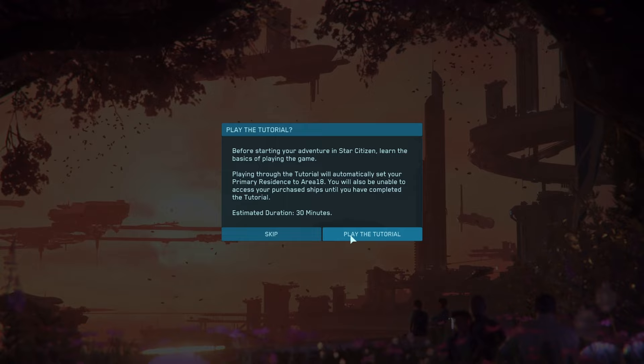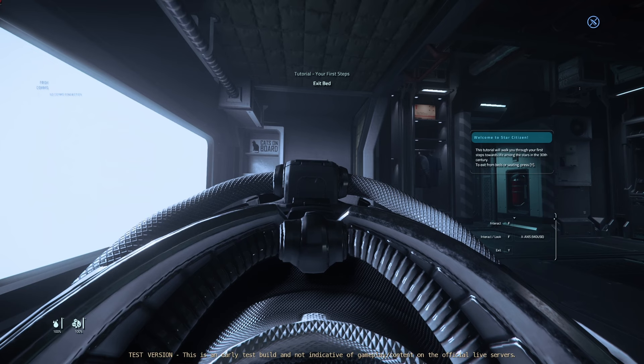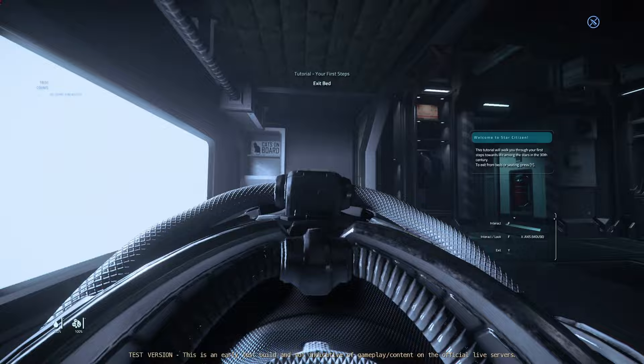Okay, there it is. It's really small. 'Welcome to Star Citizen. This tutorial will walk you through your first steps toward life among the stars in the 30th century.' To exit from the bed or seating, press Y. I always just use space, but there you go.